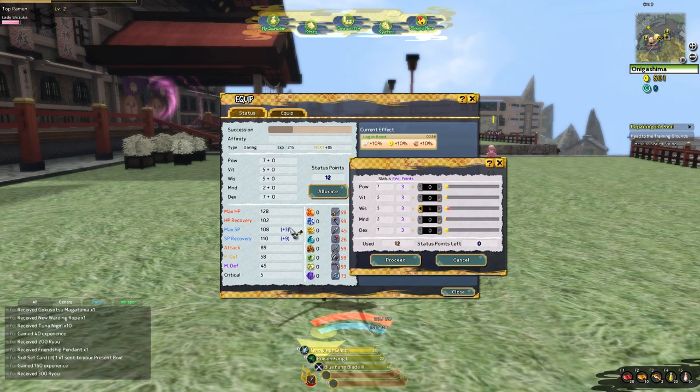Mind is like your healing stat — it raises your magic defense, SP recovery, and powers up the staff, which is currently at 26. The staff does have some attacks but it's mostly used for healing, so if you have more Mind you're actually able to heal more. Pumping Mind also gives you magic defense, a little physical defense, some SP recovery, and some SP in general.